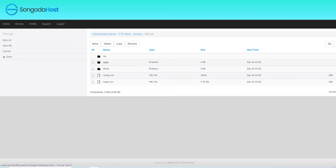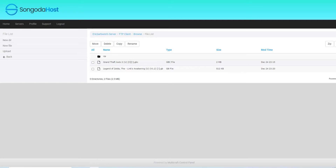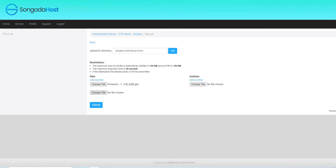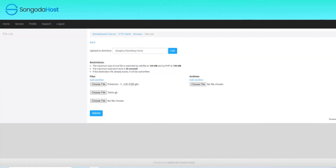What you're going to do is go to your FTP file access, click on plugins, and go ahead and click on the Gameboy folder. Next, you're going to go into the ROMs folder. As you guys can see, we have GTA 2 and the Legend of Zelda. So we can go ahead and upload some more — we've got two already in, but we also have Pokemon Yellow version and Tetris. Two super fun games, I got to say.